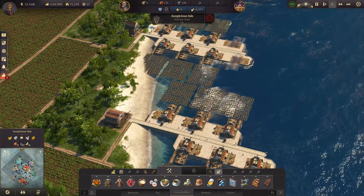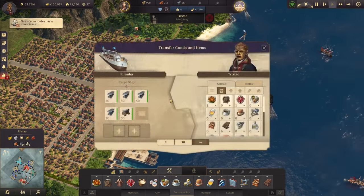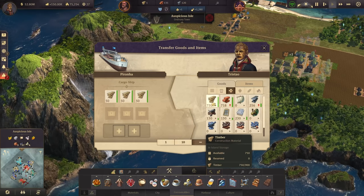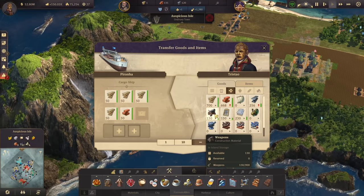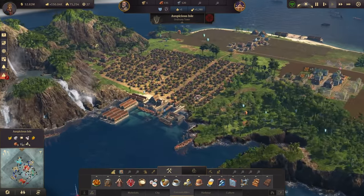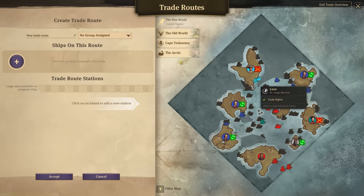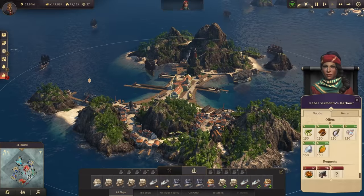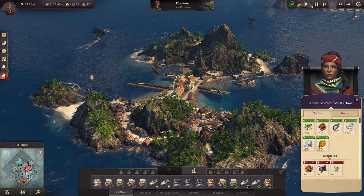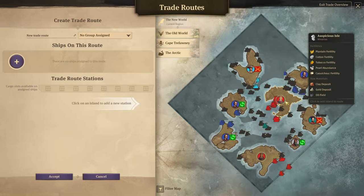I'd like to upgrade the warehouse, but for that I need a bit more timber. It's just a couple of tons. There are also some weapons and steel beams coming in. Let's take the timber from Tristow and get it over along with some weapons to Auspicious Isle, so we can start protecting that island too. For the trade route, the question is: do we want to split it up or use one trade route for both goods? Since the volume isn't very high, let's use one trade route for both pearls and gold.